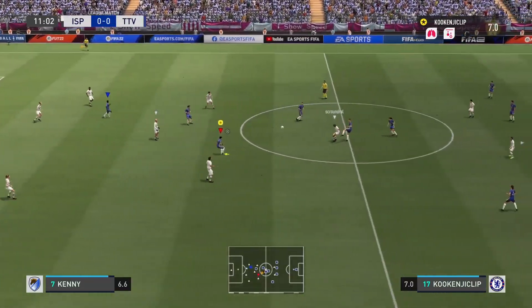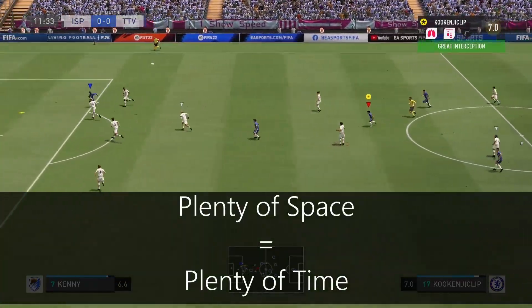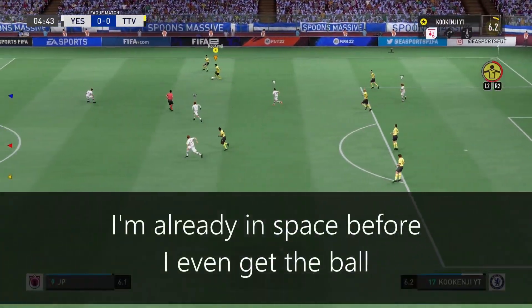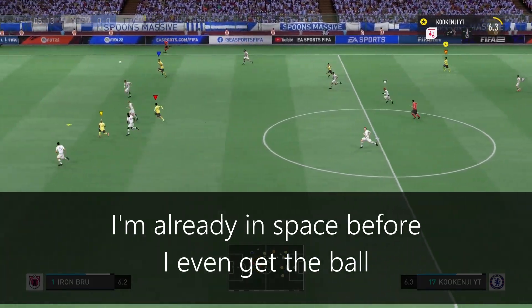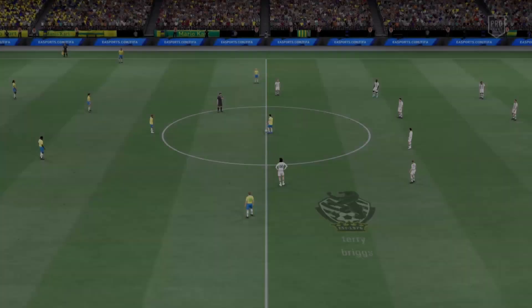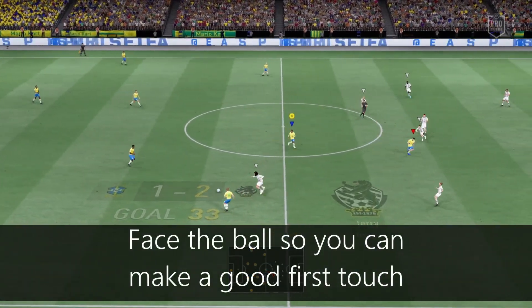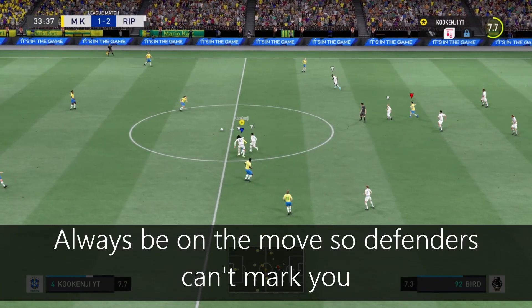One thing you may have noticed is how much space I'm in when I make those passes — and that isn't a happy coincidence. This is another aspect where you'll need good game awareness to prepare yourself to make one of those killer balls. To demonstrate this, I'm going to show you a longer clip showing how I position myself when receiving the ball. Watch closely: I'm constantly facing the ball and always moving into open space so I can receive it comfortably.